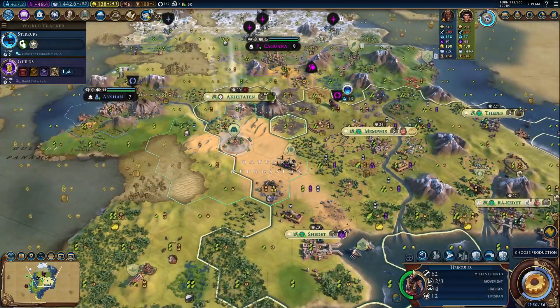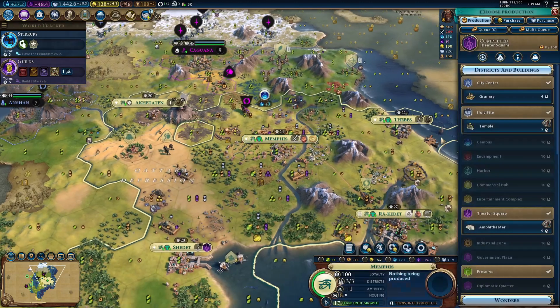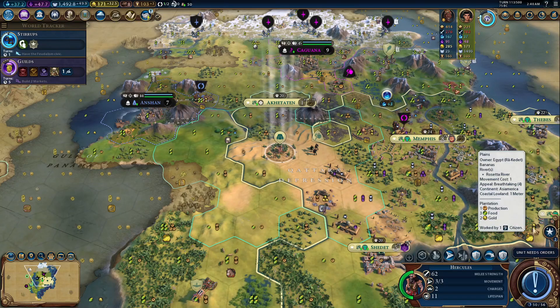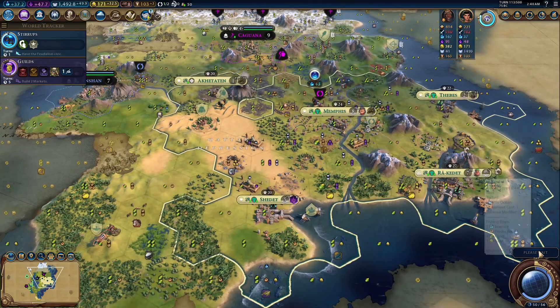Egypt is a mediocre civilization with one pretty good leader ability and one pretty poor leader ability. The civilization ability, Eteru, gives you a plus 15% production to districts and wonders built adjacent to a river, while also protecting you from floods.